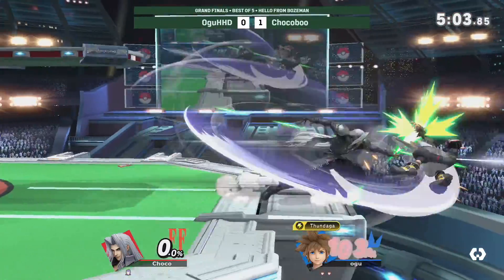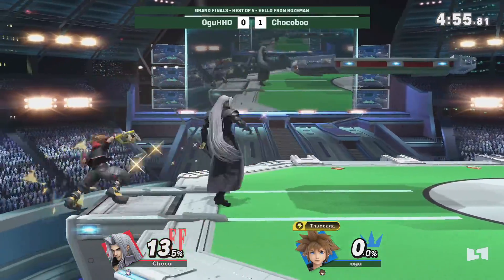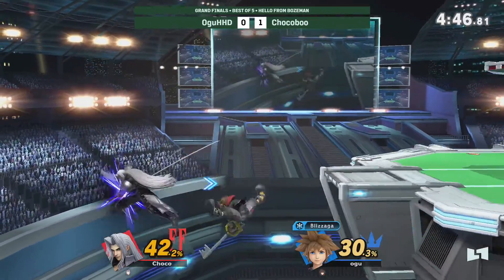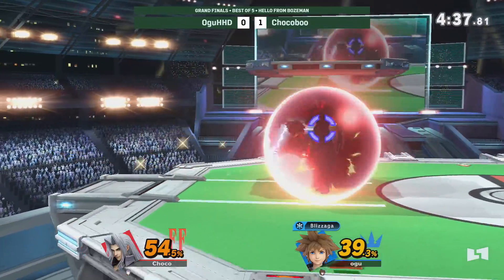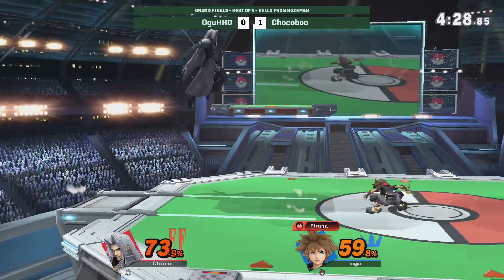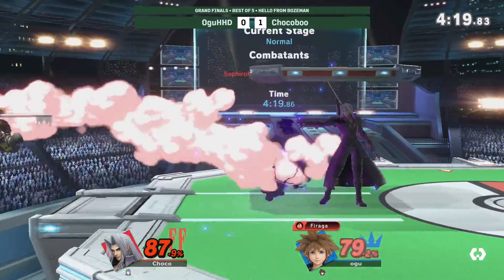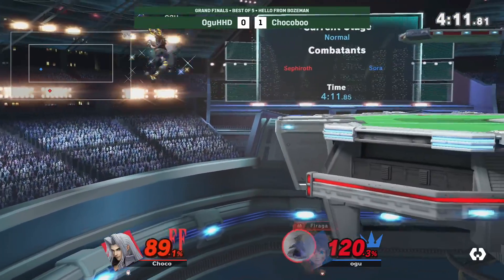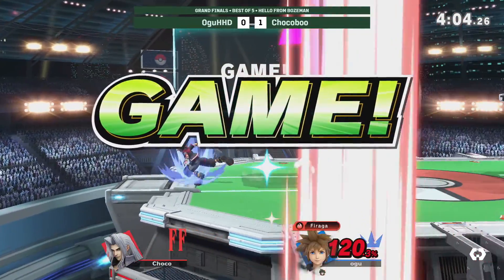Sets up. Stays alive, doesn't get shield broken. It is one-one percent even, Thundaga on deck. Good setup from Choco. Thundaga is out, now we have Blizzaga in the rotation — maybe we'll see some cheeky offstage ice shenanigans. Does two stages of Wolf Blitzer, drifts back and stays fine. Avoids the up smash. Sets up for Firaga, tries to get the counter — not quite. Gets caught by a fast, stays alive right near the blast zone. Up smash does it against light Sephiroth — takes game two.